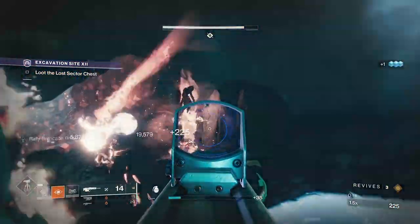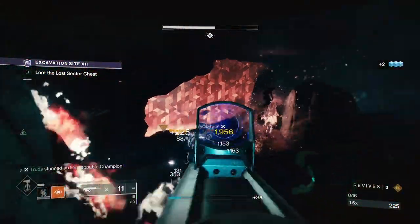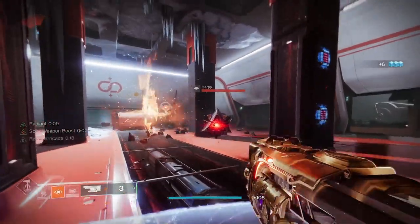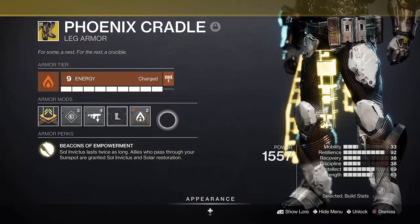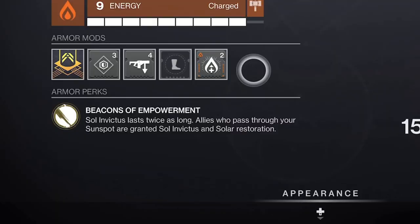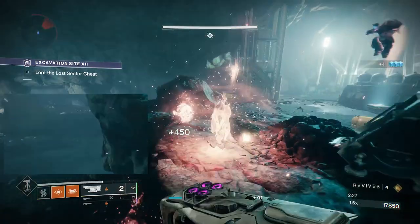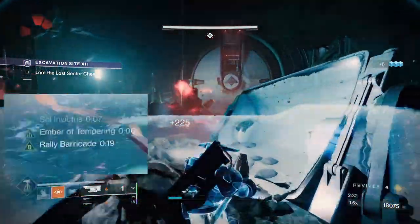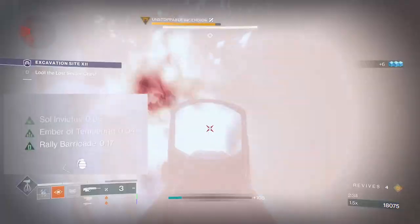It's literally the jack of all trades aspect, basically being a must-have for any good Titan. But when paired with the long-forgotten exotic, the Phoenix Cradle, it's actually a match made in solar heaven. This relic from Shadowkeep is quite possibly better than everyone's favourite, because its Beacons of Empowerment perk means the Sol Invictus perk lasts twice as long — now a 10-second timer which, when you're stood in a sunspot, doesn't count down and gives you more time to move between them to keep the perk going.